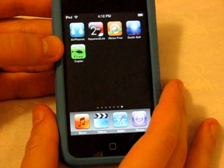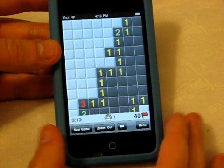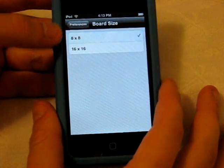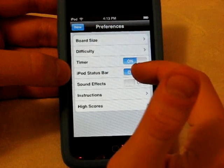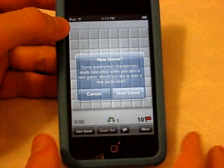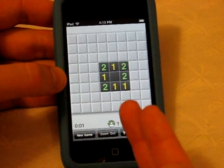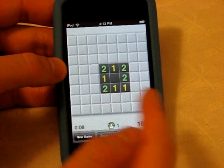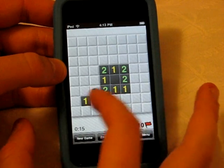The next app is very simple Minesweeper. If you don't know what Minesweeper is, I'll show you a quick run-through. Go to the menu — for the light version you have two different board sizes: eight by eight and sixteen by sixteen. You can set the difficulty up and down, simple and medium. There's a timer, iPod status bar toggle, sound effects, instructions, and high scores. You can start a new game. This is an eight by eight board. At the beginning you have luck — you're tapping anywhere. Every single number has a meaning: number one means there is one mine touching that block, number two means there are two different mines touching that block.